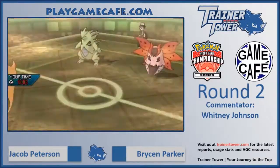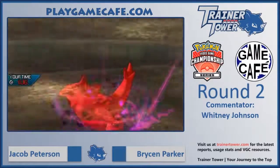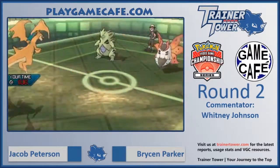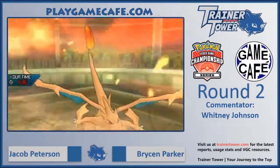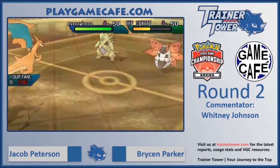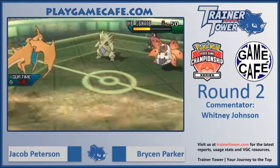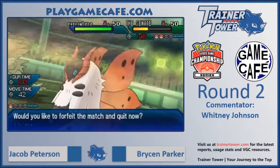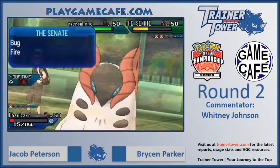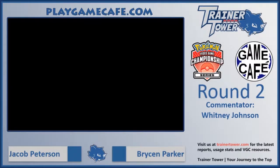Jacob chooses not to protect on this turn. Bryson goes for another Dragon Dance — he may be looking to get the KO just with sand residual damage, but he's opening himself up to potential crits and burns that could swing the game out of his favor. A little risky for no reason when he could just go for the win. And Jacob decides he's had enough — the game is over. He goes ahead and forfeits, and we move into game two.